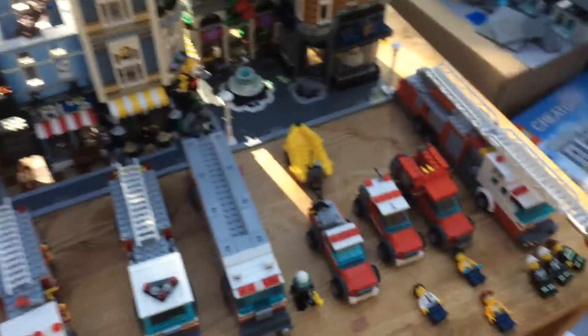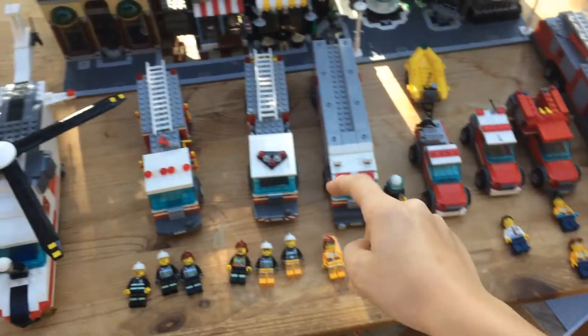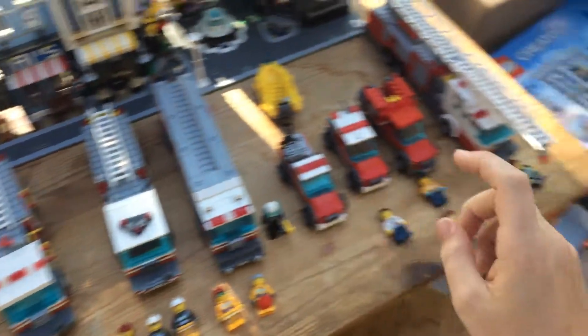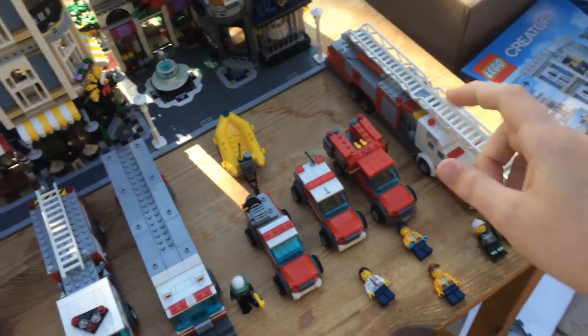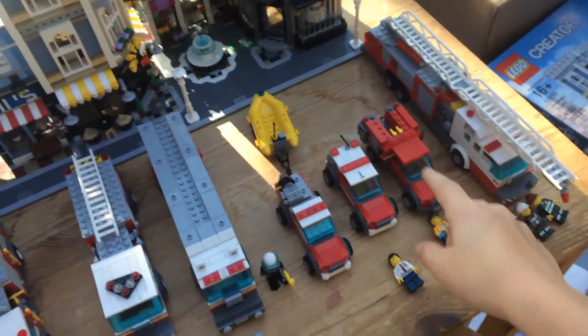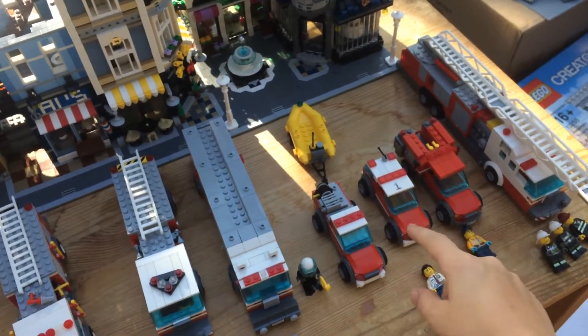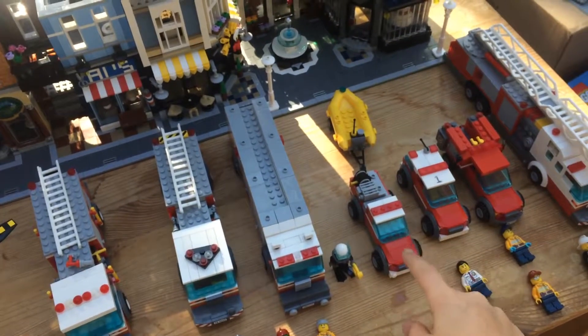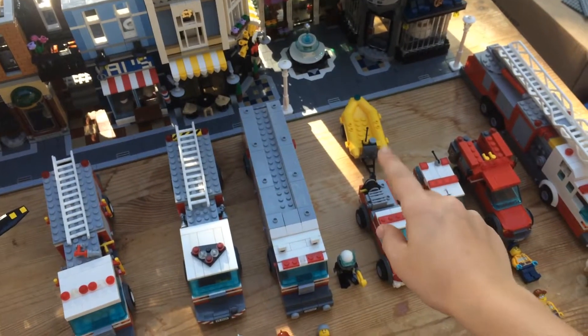We'll start with the fire department. For my fire department I have station 1, station 2, and station 3. Station 1 is the headquarters for battalion 1 and houses Quint 1, paramedic squad 1, battalion chief 1 and his SUV, and utility 1 slash patrol 1, along with the water rescue 1.